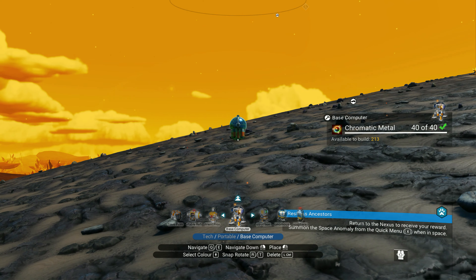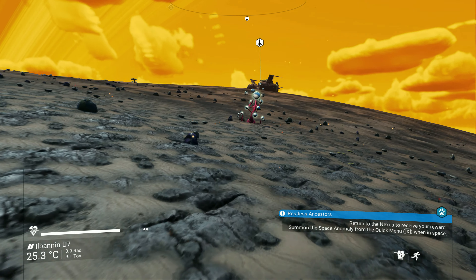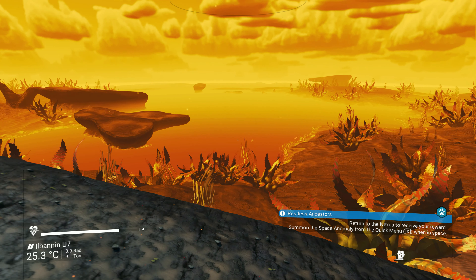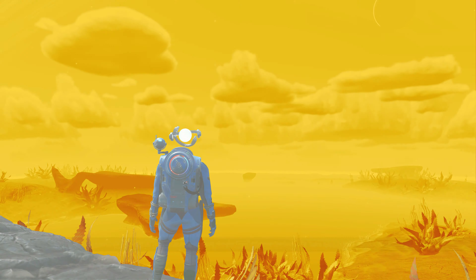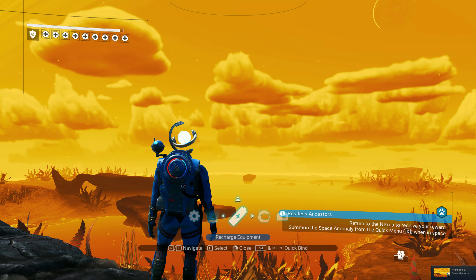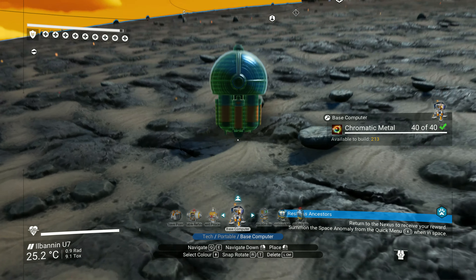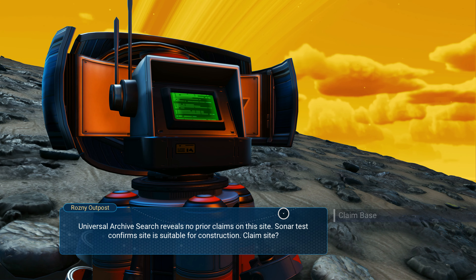Base computer. We're going to want to overlook the ocean though. We want our base to be sort of over here. It's such an unusual setting for a base, but the base should be here. And in fact, if there is going to be a picture looking over our shoulder, this is where it happens. This is where I want my view to be. The quickest answer is we're going to throw down a base computer here. The Rosny Outpost? I think we're going to change that name. Yes, I'd like to claim the base — thank you.